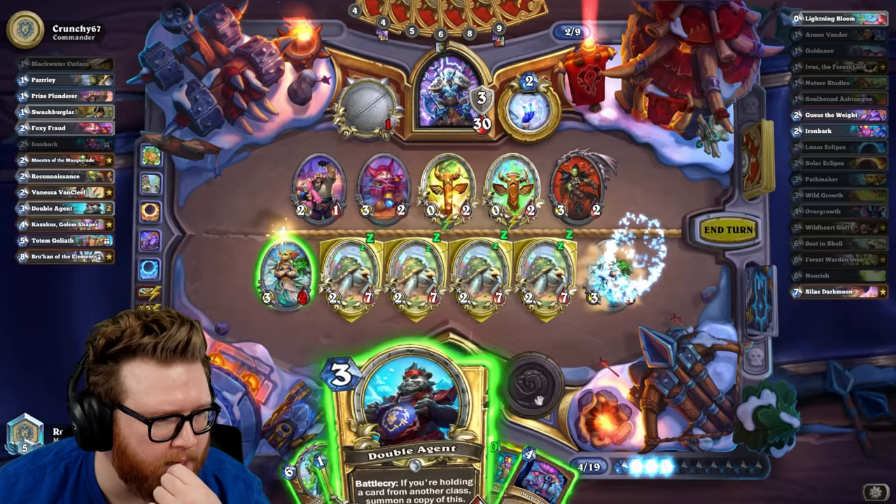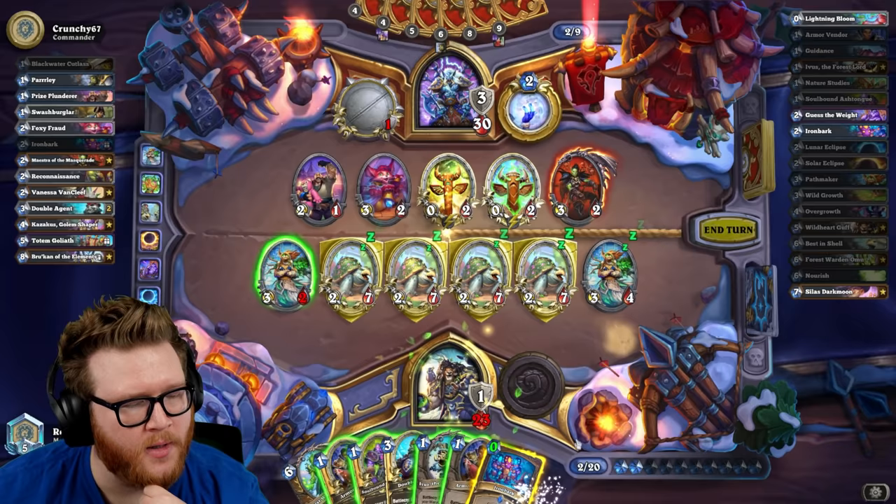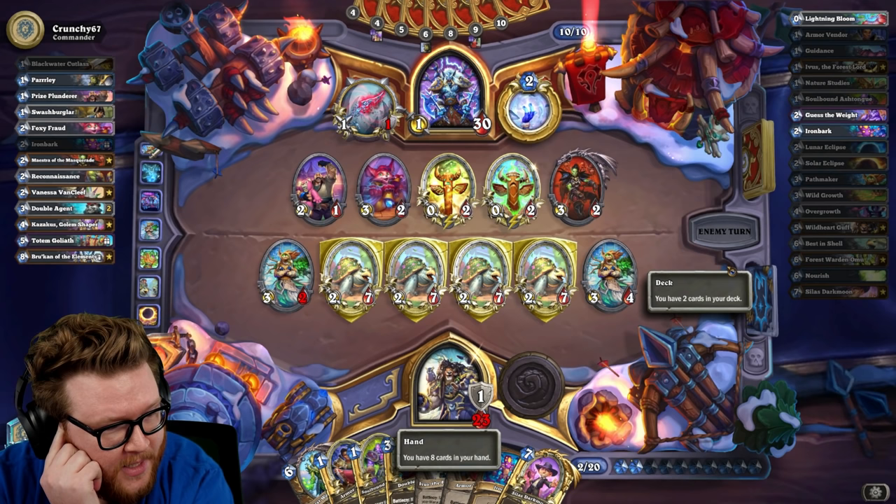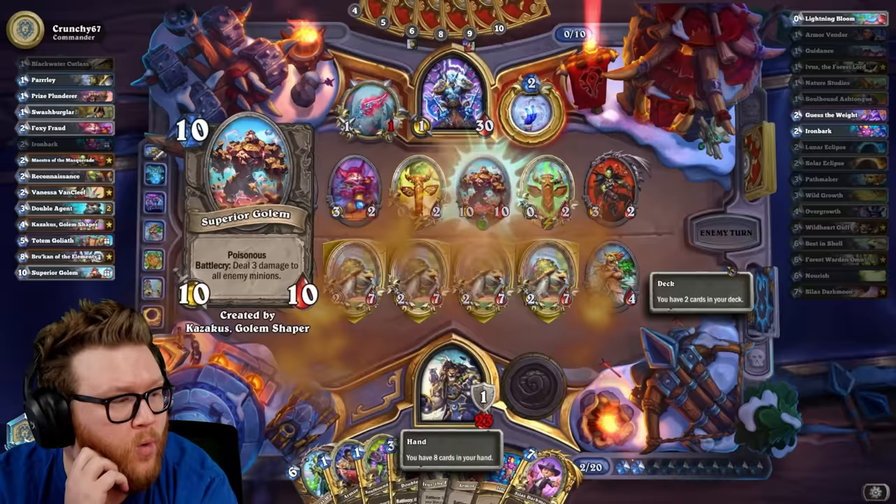I'm just gonna go max tempo here. Take it back, that's enough tempo. Let's draw one more. There we go, we're good to go next turn. Actually I need to clear minions though a little bit — Vanish, play the Scabs.